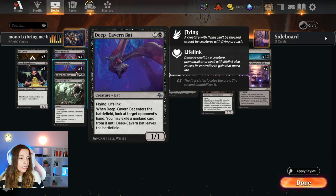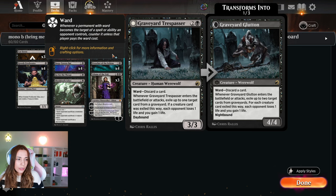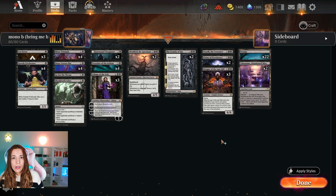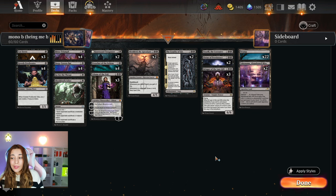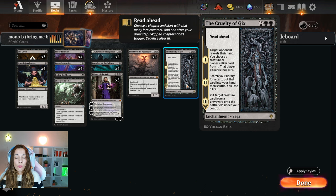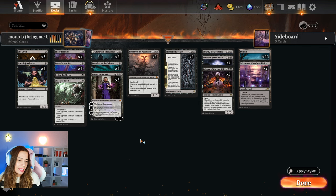We have one Go for Throat, one Shield of Zedict, just because I really want to have a bunch of removal so we can survive to the later game. Two Graveyard Trespasser, because Bringer of the Last Gift is going to bring all the creature cards from the grave, including your opponents'. So we really want to make sure that our Graveyard Trespasser is exiling our opponent's creatures — very important — unless you have the plan to bring them with Cruelty of Gix. If they have something really spicy in their grave and you have Cruelty of Gix in hand, then don't exile it.